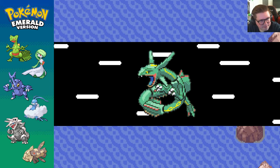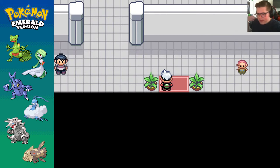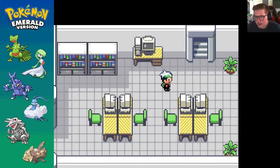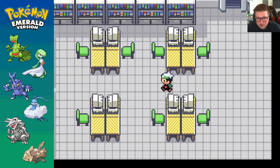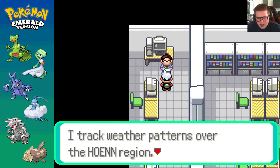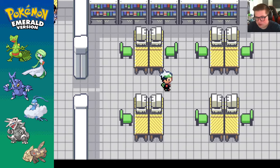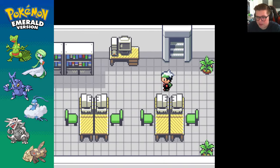Okay everybody. Same deal with Groudon - there are multiple locations, and we have to look for a specific weather pattern to try and find it. So let's go up to the weather guy. And this time, instead of rainfall, we'll be looking for a drought. Can we get lucky enough to get a drought right off the bat? Personally, yes - a drought on Route 114. So straight into a drought from rainfall. Let's head over to Route 114 and figure out where this bad boy's at.